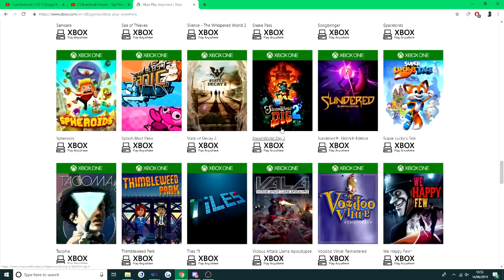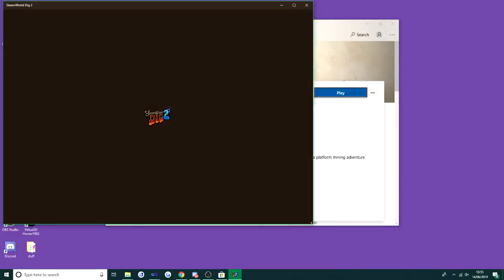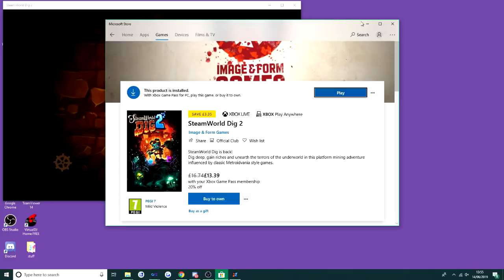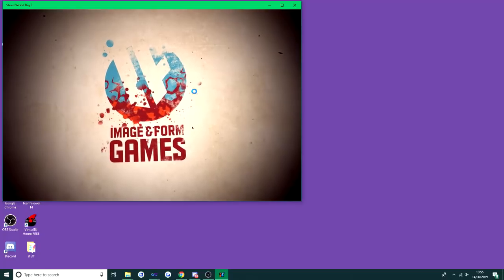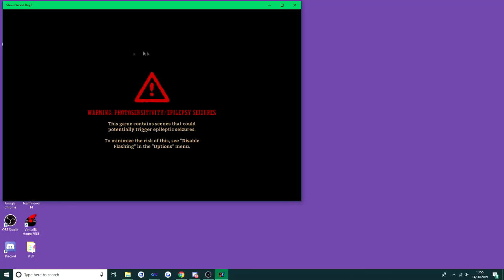Now the game's downloaded, we're going to click Play. I'm going to make the screen smaller so we can see the desktop. Once you play a game on the PC side it's going to lock you into your Xbox account and everything like that.